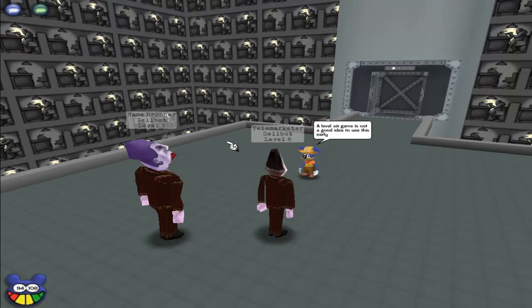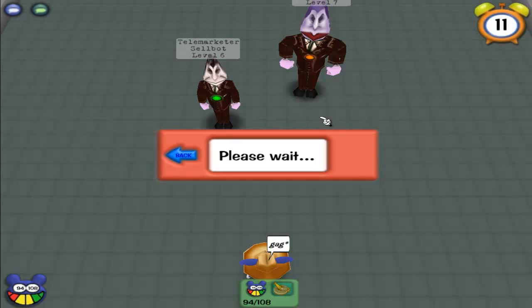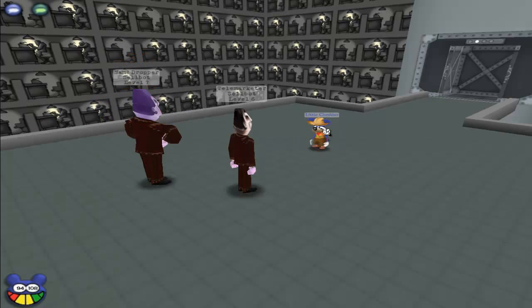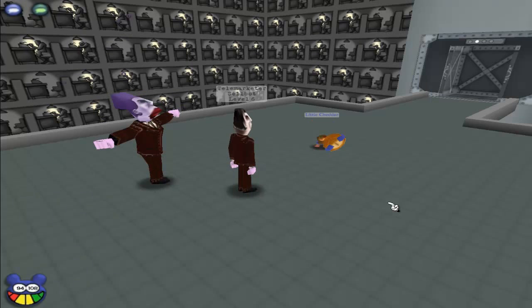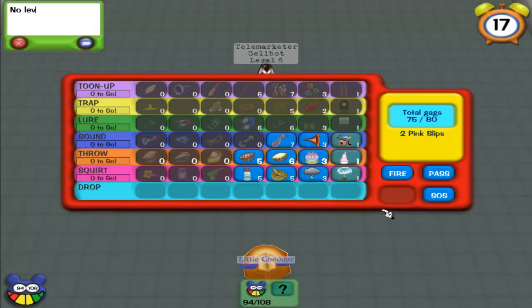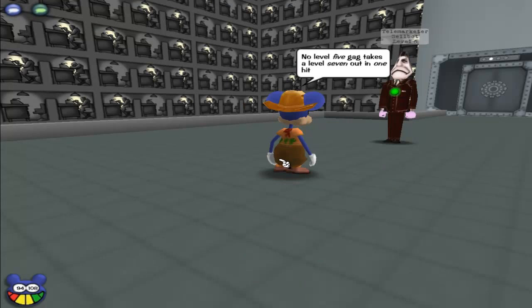The big magnet lures it for three rounds, so I don't need to worry about the telemarketer hitting me. You could have used a level 6 gag to knock out the name dropper in one hit, but it's bad to use a level 6 gag early on — you might need it on the last floor. I use another fire hose to knock out that name dropper. Now it's just me face to face with a level 6 telemarketer, and the cream pie will take that down in one hit because of knockback.